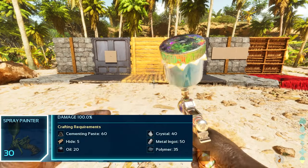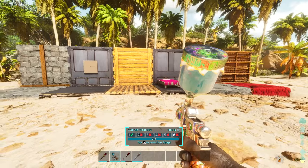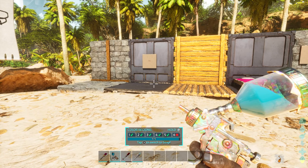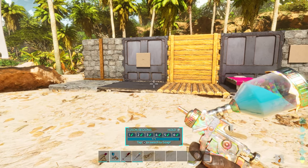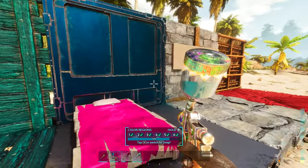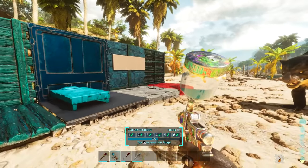At later levels, you will actually get the spray gun, which is really cool. It has a whole unique system to spray an entire thing one color in one go. When you hold right-click, you can activate the color regions by pressing one through six, or turn certain ones off. If you leave all of them on, it will paint every single applicable region. For example, if I spray now — everything is blue. You can change the color of every single thing that you want.